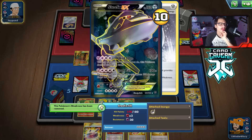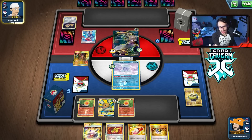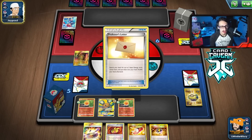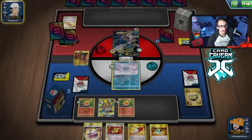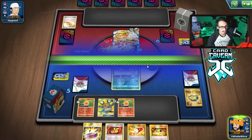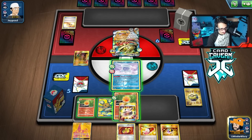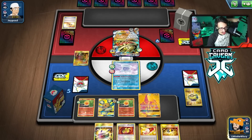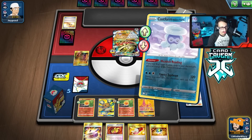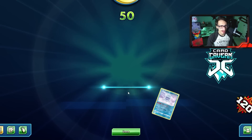Mega Steelix is a Metal and Fighting type - Fighting is good in Expanded against Dark and Lightning. But they go straight to the Mega, taking some Shrine damage. We draw Tapu Lele and just love to see it. They're weak to fire - Faba is in the deck! We Faba the Coating Energy off, take out the Mega Steelix, and that's game. Beautiful - let's go! Fifty coins, we're almost at the VS rewards.